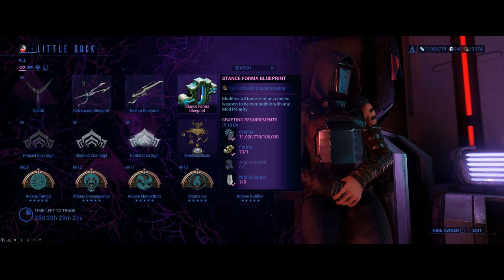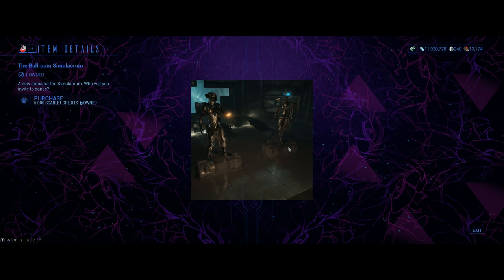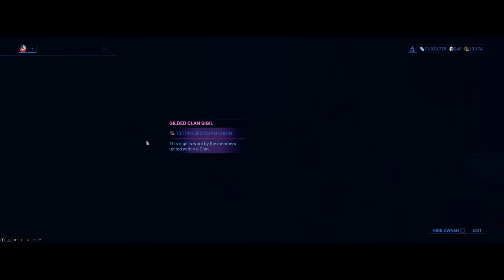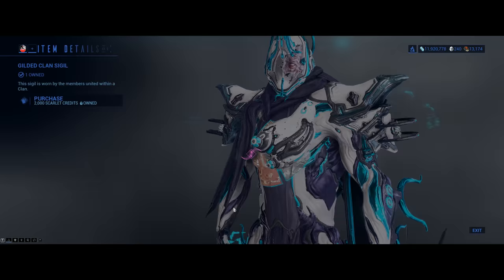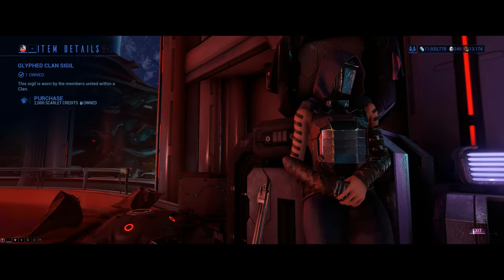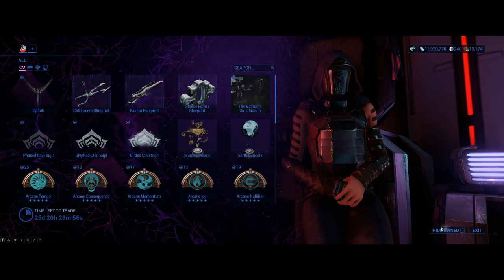You also have Stance Forma for 5,000 points — from my point of view Stance Forma was never really needed, but there you go. The Ballroom Simulacrum is the same old Simulacrum, simply a reskin, not as good as the old one subjectively. You also get Gilded Clan Sigils — if you ever wanted to show your Clan Sigil on your chest, you can get one of these for about 2,000 credits. And of course some additional cosmetics like the Earth Ornament.